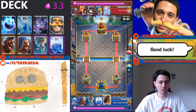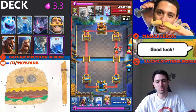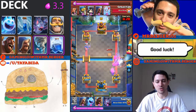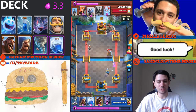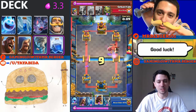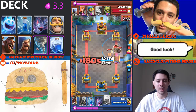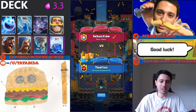Now we're in double elixir, so I'm cycling through to my hog as much as possible, trying to get it onto the tower when the time is right. I use bats and ice spirit to support it. Bats are pretty solid behind a hog rider — they provide a lot of extra DPS. I pull his valkyrie into the center since my king tower is activated, and it destroys it before getting any real damage on my tower. I tornado everything away just to buy time and cycle through a cheap card, then lightning to finish the tower.